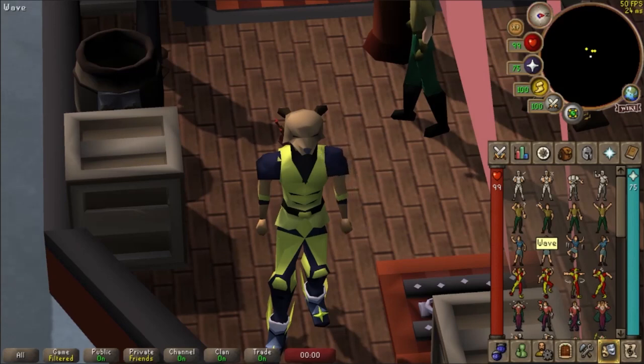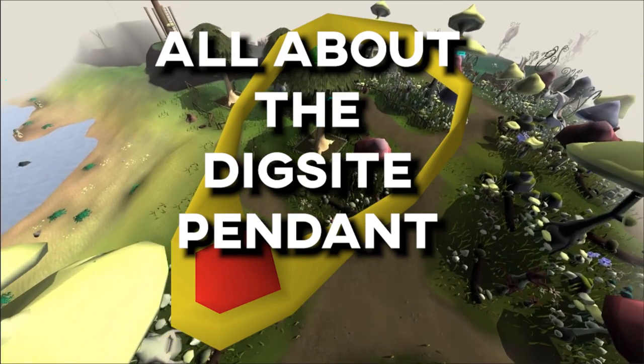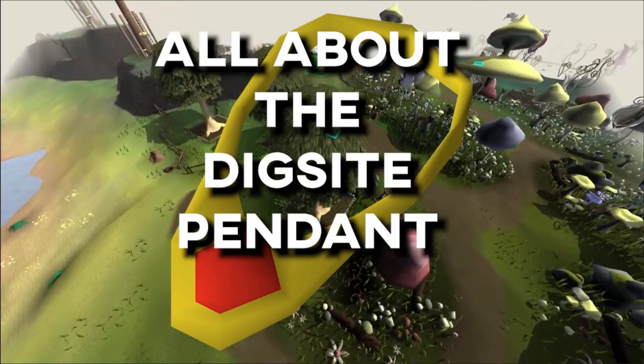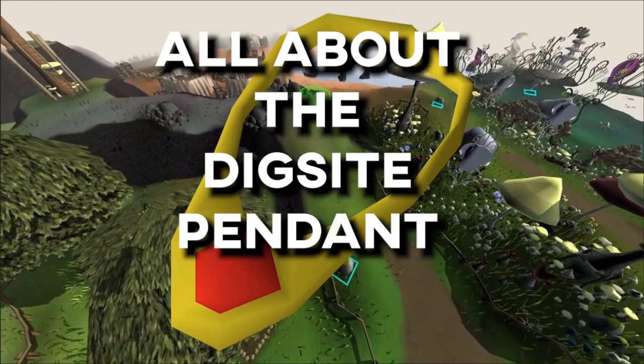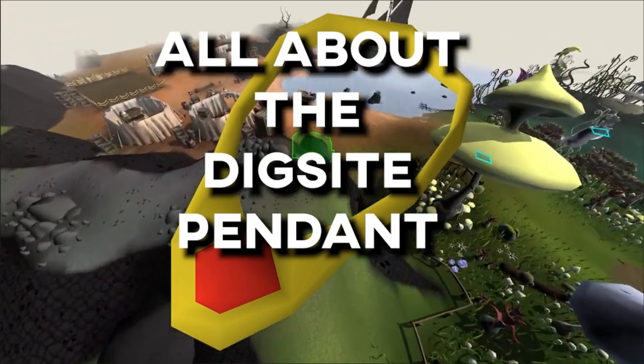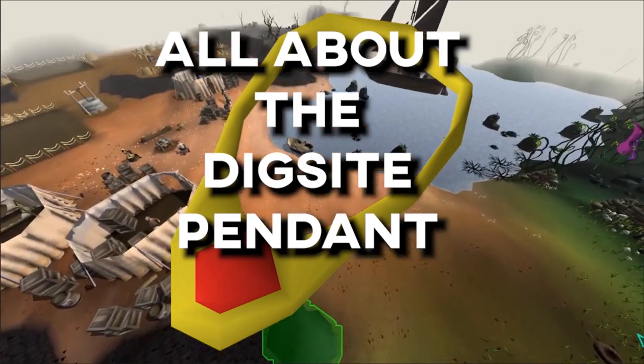Hello adventurers, welcome to this series of Old School RuneScape videos where we explore everything about the game. In this video, we will be learning about the Dig Site Pendant — one of the fastest ways to travel to Fossil Island.